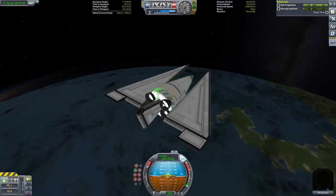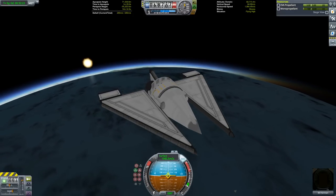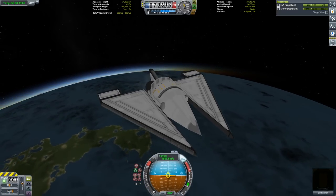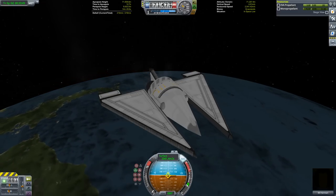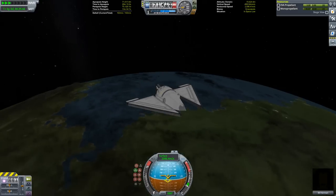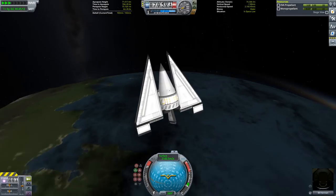This fits into a heuristic in Kerbal Space Program that no matter if you're doing ascents or descents, flatter is better. It might be tempting to try to get the climbing done right away, but generally the lower you can keep the profile of any of your maneuvers, the better it's going to be. Due to our typically flat ascent profile, we now have a typically small circularization burn to get into a full orbit after reaching space.